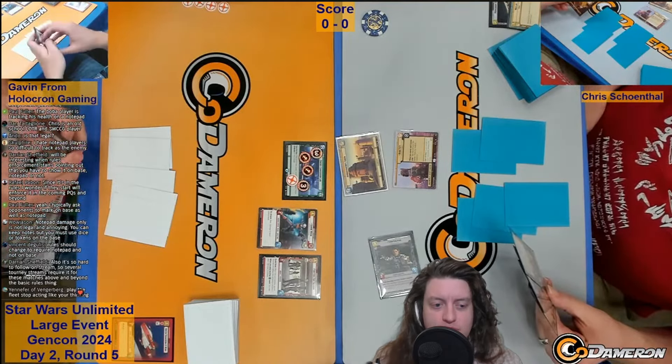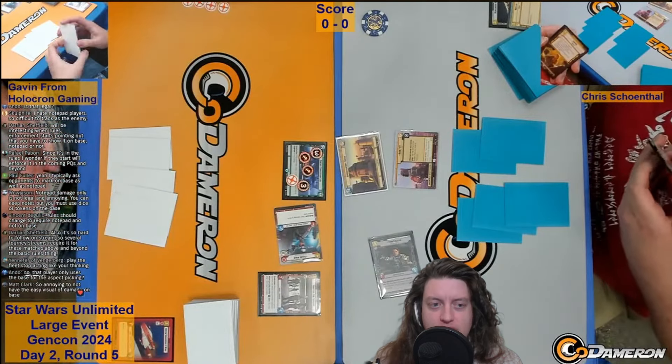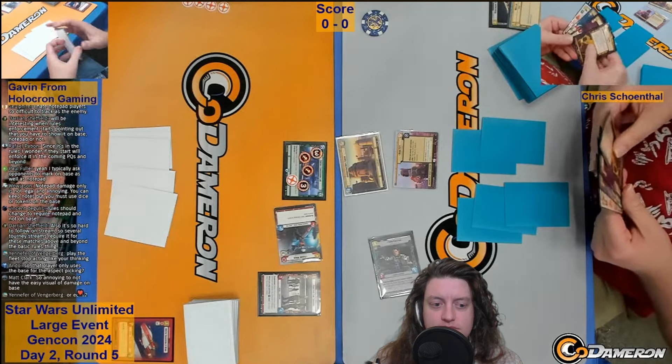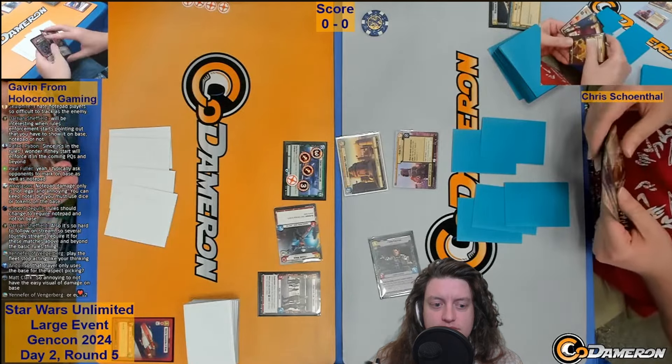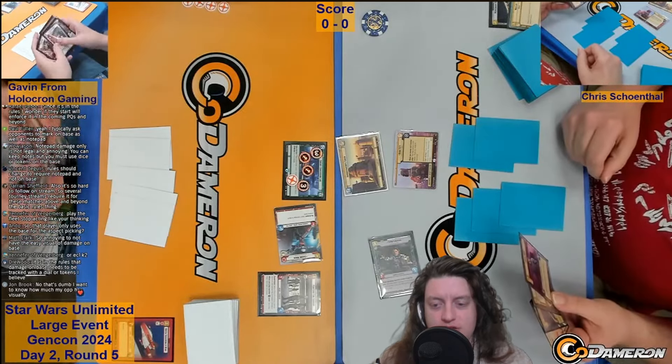I believe there should currently be nine damage on Chris's base, assuming Gavin did not miss the trigger for Fighters for Freedom, which is something that players do forget from time to time. Gavin has inflicted more damage, but Boba is going to deploy this turn and Gavin's base has less health. Three damage to the base — that should be up to 12. Chris is thinking about what the next play is here; he can of course deploy Boba this turn.